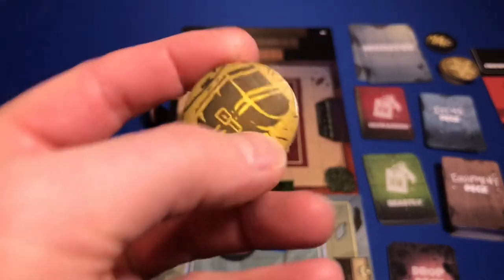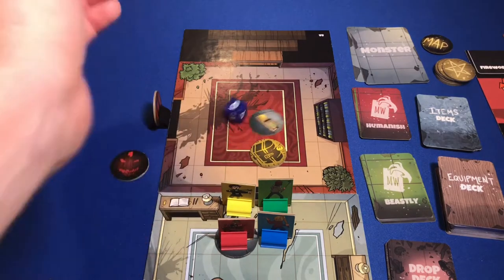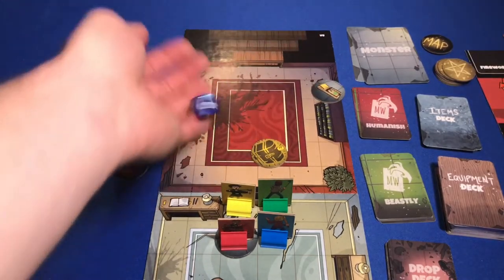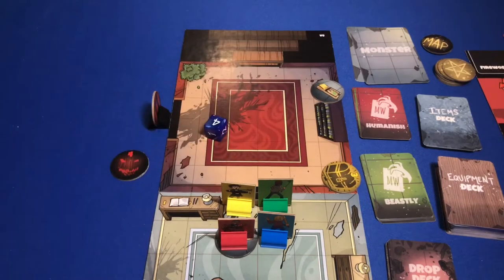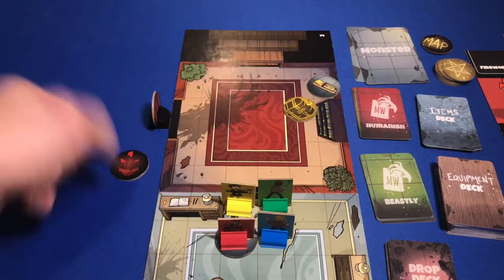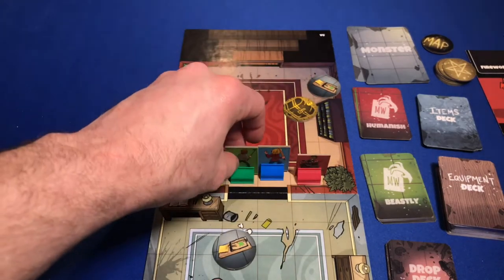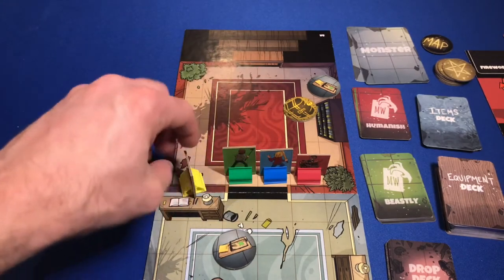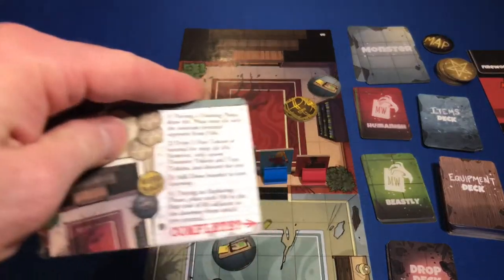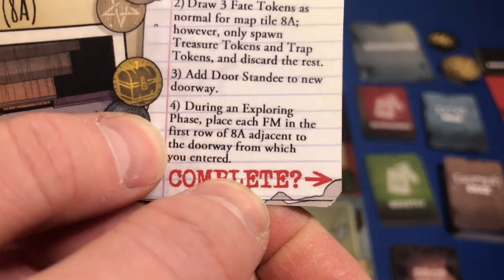So we're going to spawn our trap first - it's on column six, row five, up in the corner. Our treasure token is at column six, row four. During the explore phase, we place each family member in the first row of 8A adjacent to the doorway. We've done that, though these two are facing the wrong way - they don't need to be facing walls, this isn't the Blair Witch Project. Now it says objective complete - spawn Eustace Wade Benert.